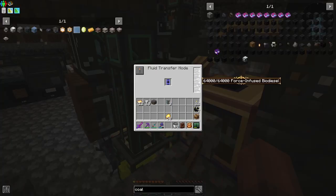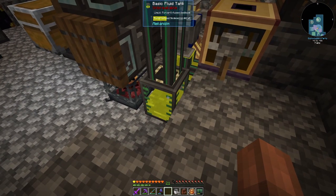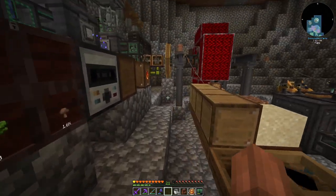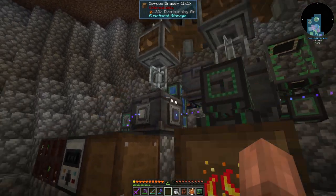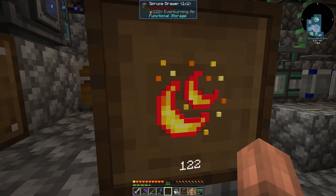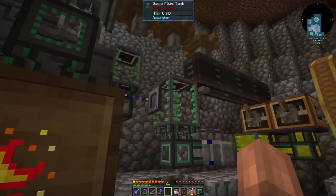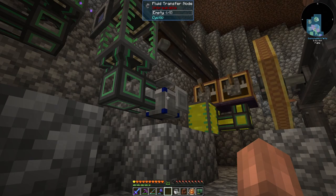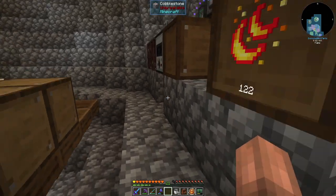The buffer on the fluid transfer nodes is actually 64 buckets, so we have 72 plus what's in the tank. We're almost to the point where our whole system will start to back up. Once it does, this side over here will back up and quit burning through so much seeds, ever-burning air, and sugar. And then once this gets full — 64 buckets of biodiesel and another 32 in there — the system will shut off and we'll have a pretty decent stockpile of force-infused biodiesel to run our base off of.